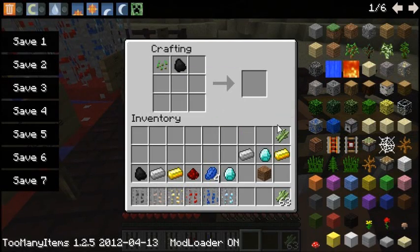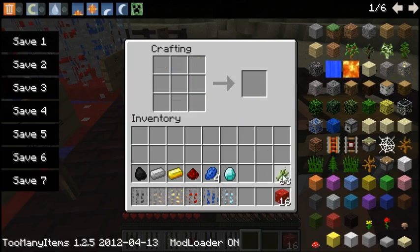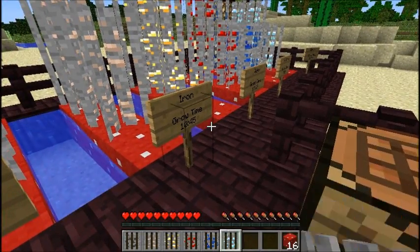Seeds, coal, sugarcane, iron ingots, diamonds, gold ingots, and dirt — that will produce 16 of those, and they can just be placed like normal blocks.